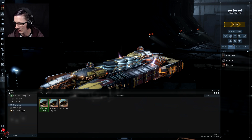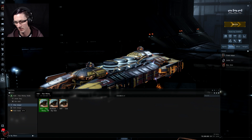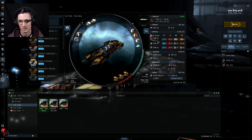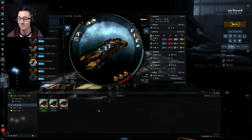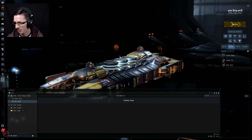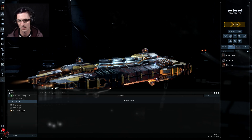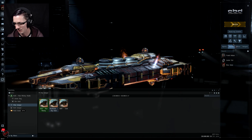Here are the three ships. The Hulk is max mining — very good at chewing through rocks, not great at much else, with the smallest tank out of all of them. This is roughly how you'd fit a Hulk, a Mackinaw, and a Skiff — I haven't maxed them all out for mining specifically. The Hulk fitted out has about 13,000 EHP and quite a small ore hold of only 8,500 m³, but it can chew through rocks like nothing else.